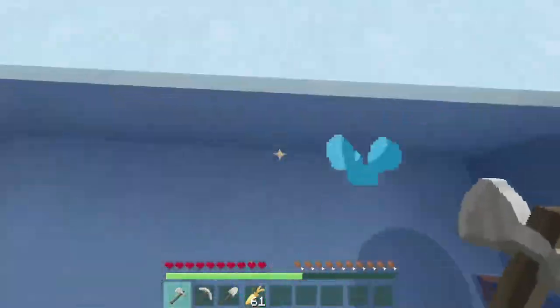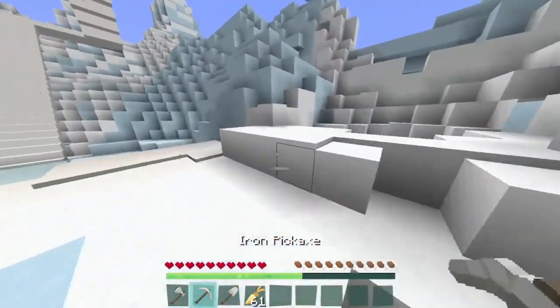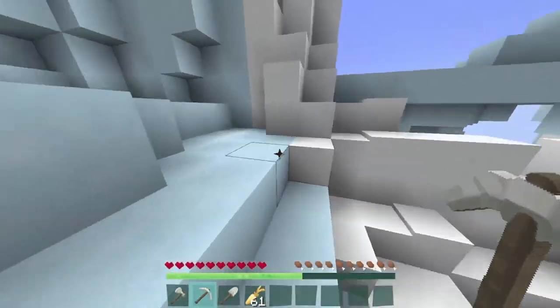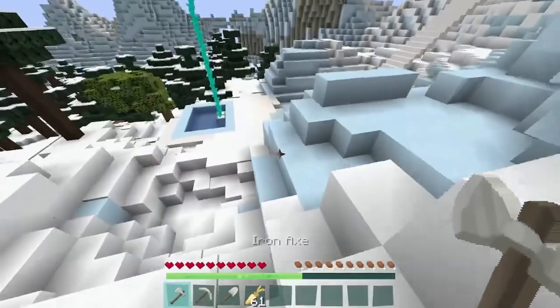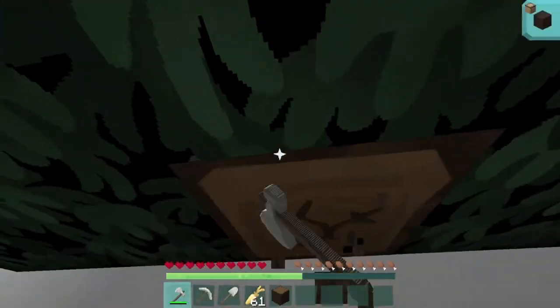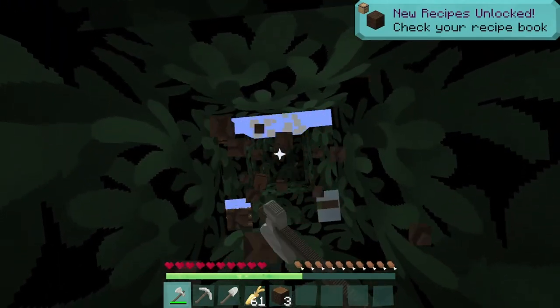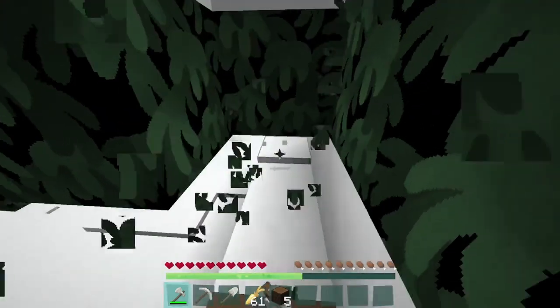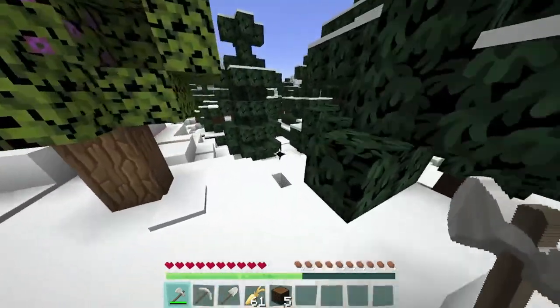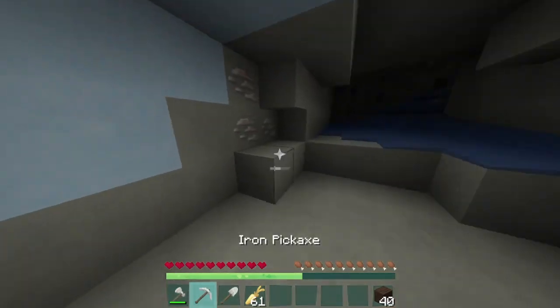Oh, I almost missed that. I just said go, Llama! No, go slide. I'm running. I need to get some wood. Oh, that's smart. I need to get wood. I don't think we need a sugar box or anything, but that's kind of obvious. So I need to get iron before anything else. Oh, speaking of iron — I finally see some iron.